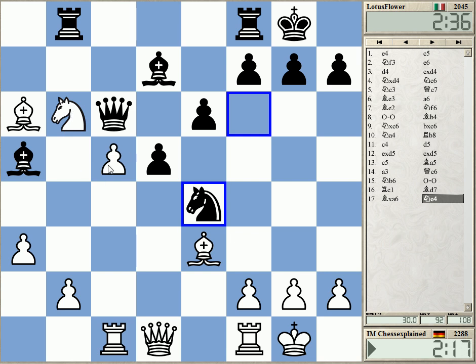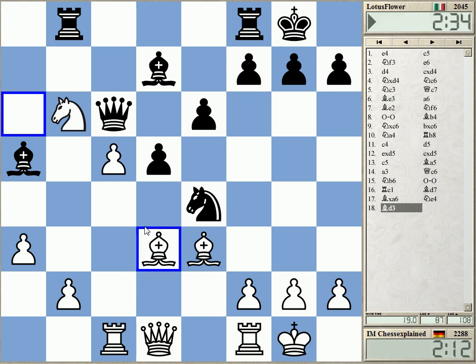Bishop c5 — no, it's not really on. I can just retreat here. Knight c5, bishop c5, the rook is staying. And now I'm also threatening to take on e4, winning the d7 bishop.